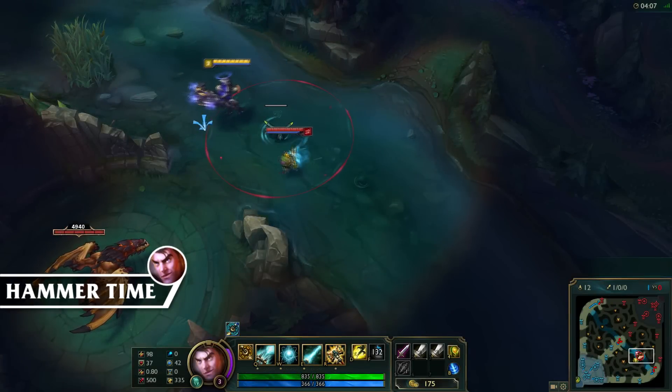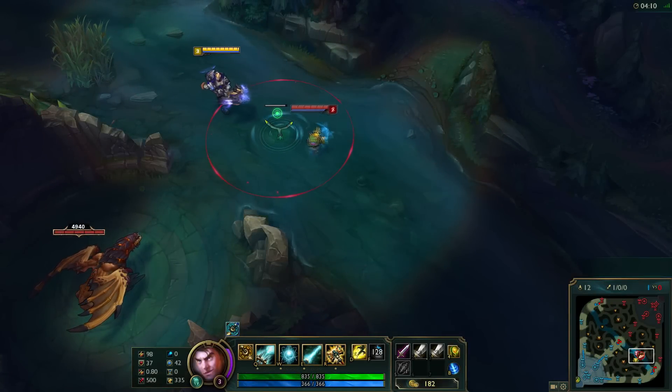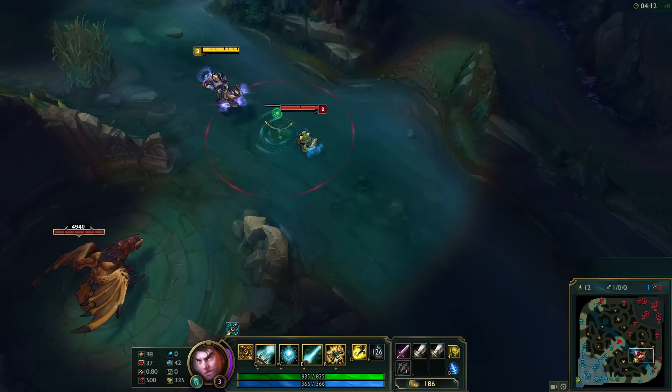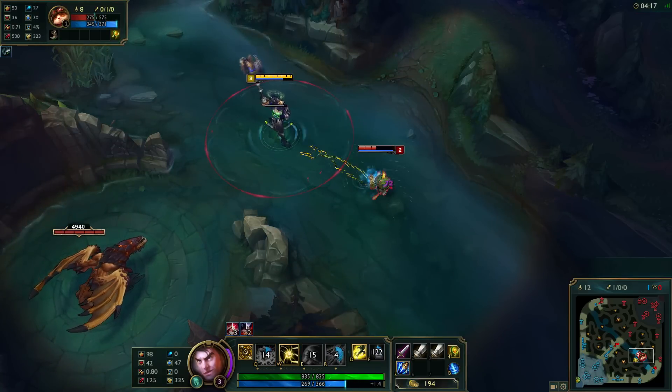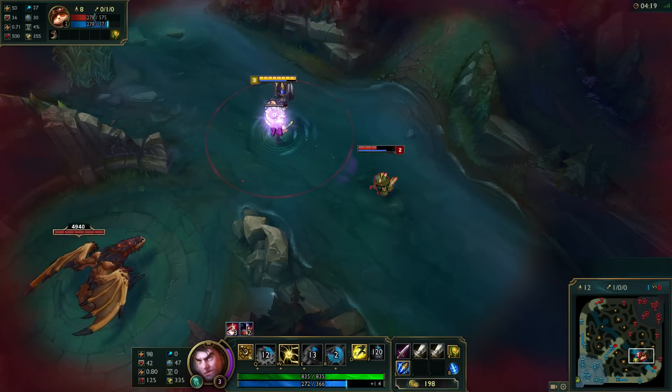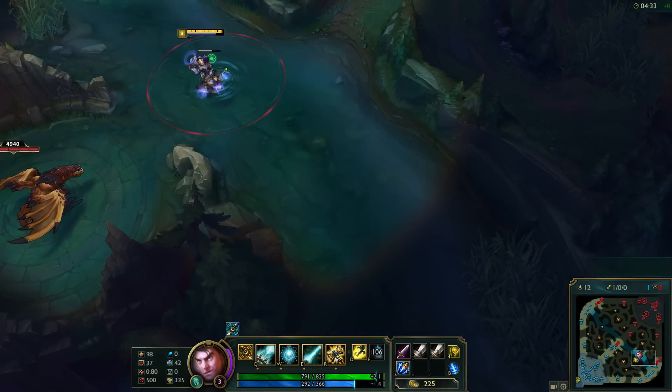Okay so the first tip is for Jayce — bonus points by the way if you get the Hammer Time reference — and it's actually two tips, so you guys are spoiled getting two tips for the price of one. So the first tip is when you're in your cannon form, your ranged form, and you use your W you have three really quick attacks, and this actually carries over into your hammer form, your melee form.